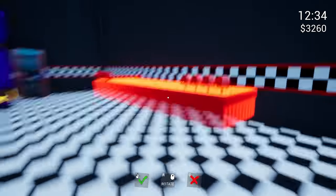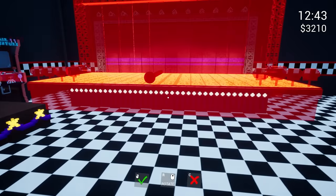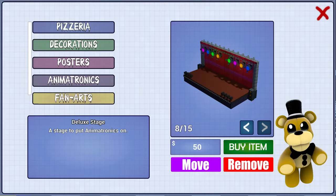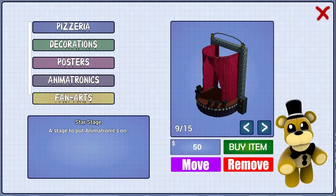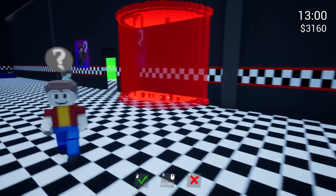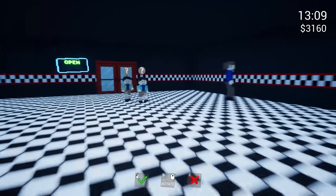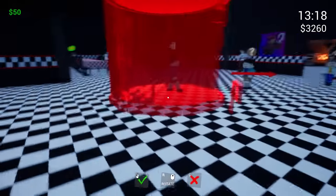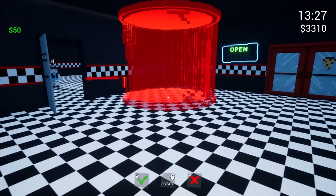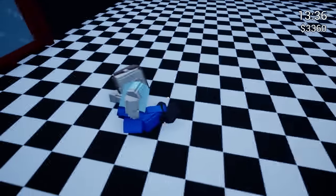We'll put the stage right there — it's not exactly even but it'll work for now. Let's buy this since it's so cheap. Put it right there — I love how this looks. Pirate Cove — we can put that one right here. It's kind of big. We can put it by the front door, that's kind of cool. Wait, how come I can't put this down? It just won't let me. Why is there a kid in there? I'm abducting children in this pirate cove. I guess we're not using that for some reason.